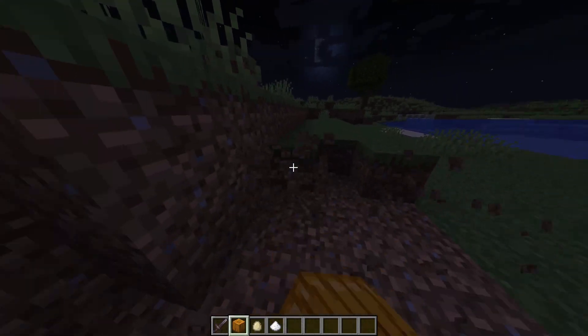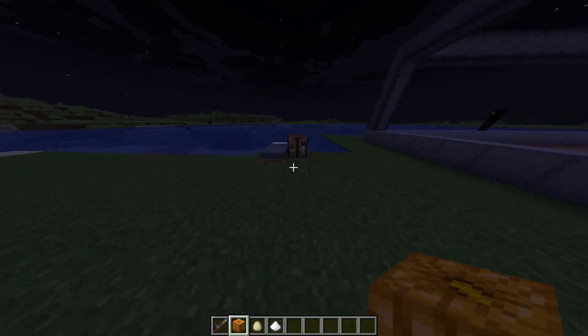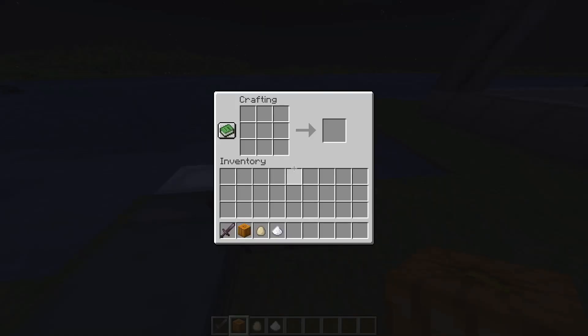So as you have these three items with you, just approach your crafting table and right-click on it. As you right-click on it, you can see this box where you can craft. So at first, select your pumpkin and keep it right there, then the egg, and a sugar at last. So as you keep it, you can see your pumpkin pie has been ready.